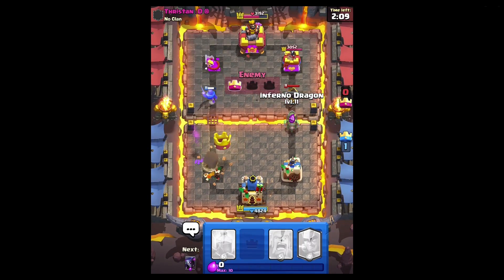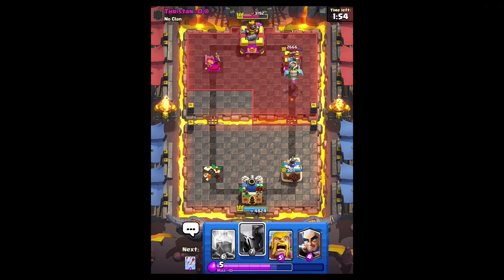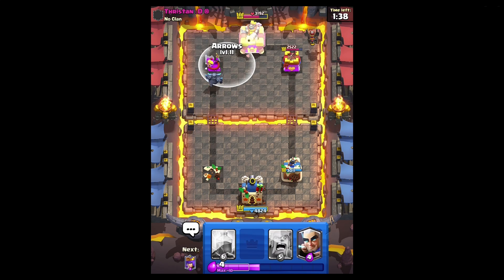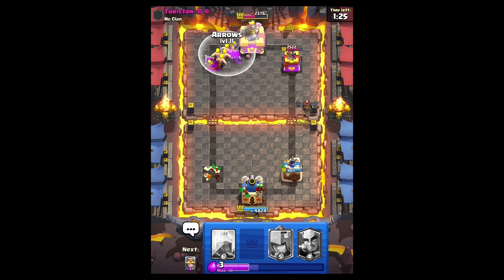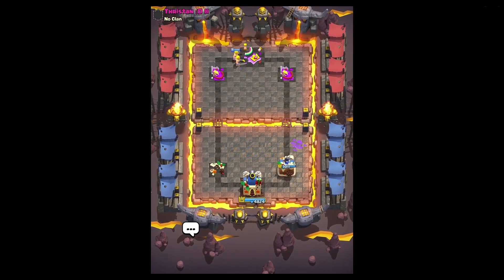I'm just gonna go inferno dragon on that - the knight is tanking which is really clutch. It's not gonna get any damage. Got one hit - not too bad. Pekka got some damage on the king. He's got prince in hand - I could go pekka barbs, that might be good. I'm gonna go pekka barbs, wait for the minions. He plays his minions - I go barbs. He's gotta play his minions but then I just arrow. That's GG - he had like no ground cards and no swarms. Currently 11-1.